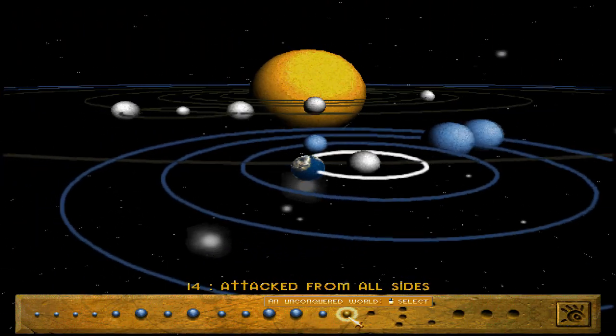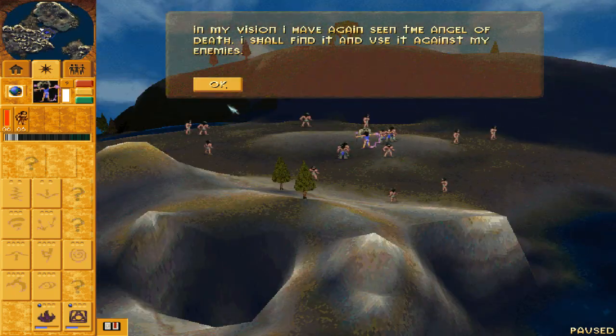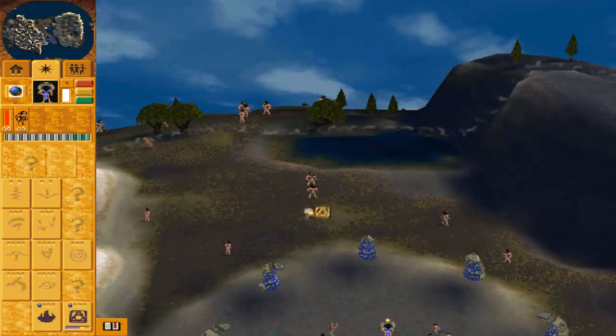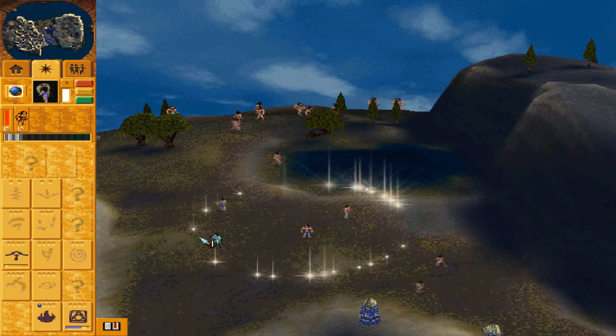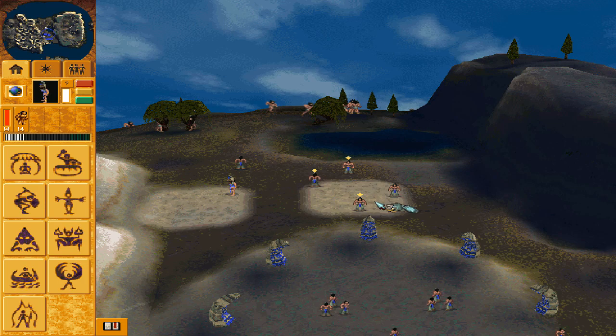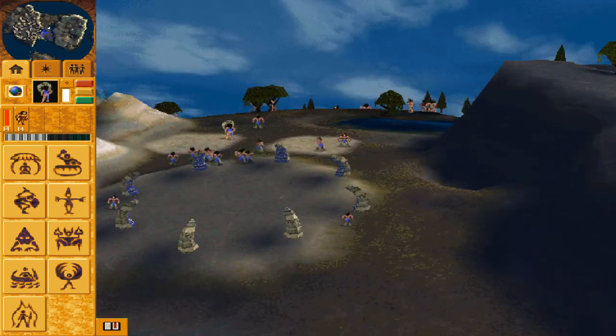This is mission 14, Attacked from All Sides. This mission is quite difficult — it puts you on this very thin land surrounded by three tribes. You've got the Chumara to the north, the Dakini to the west, and the Matak on that cliff to the east.